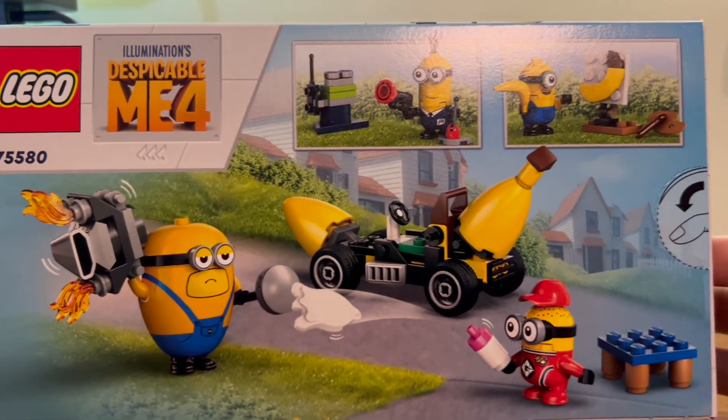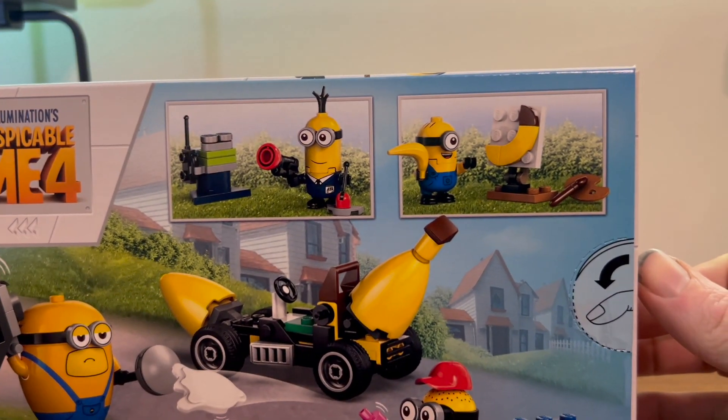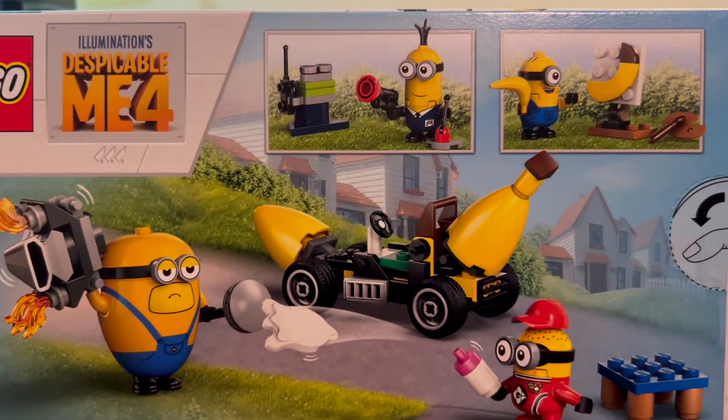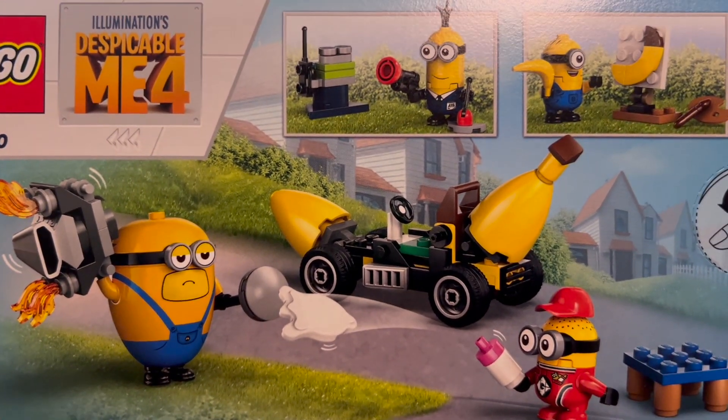On this side of the box we have a very nice picture of the family. Here we have the back of the box with the minions doing more minion things and another look at the banana car. So now let's go put this thing together.